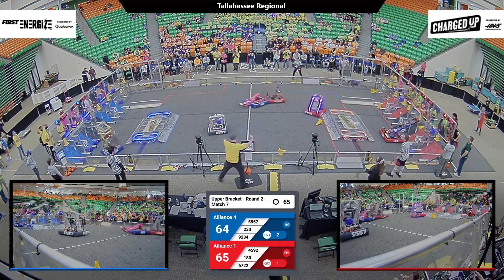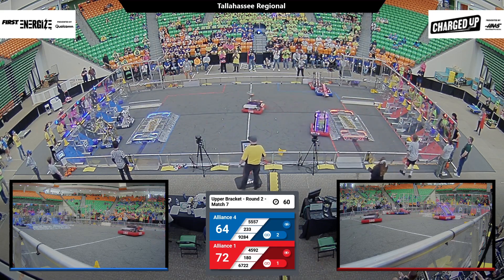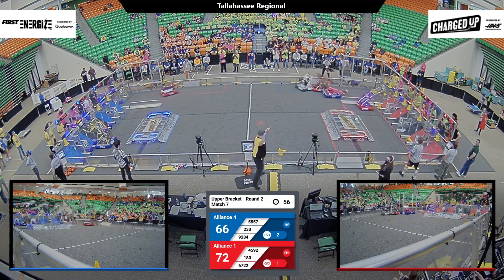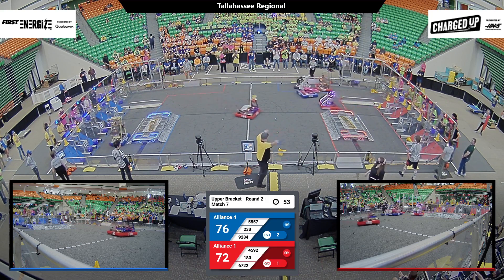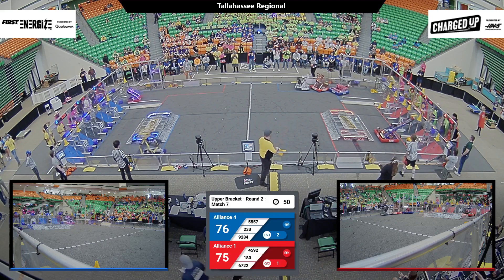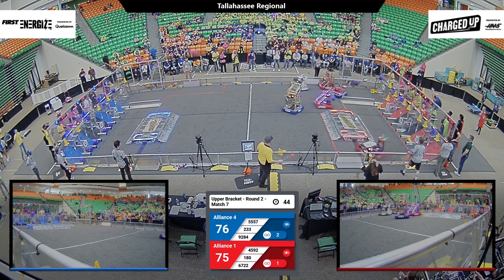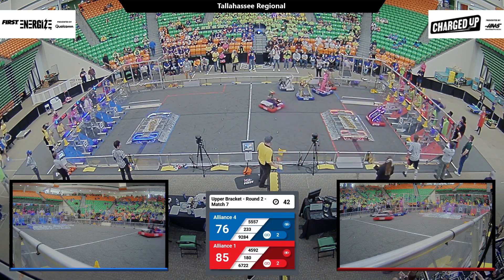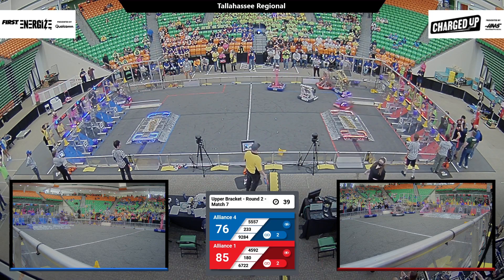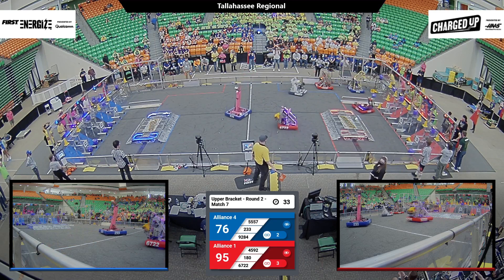BB Raiders trading hits there. 4592 into the cube substation for the Blue Alliance. Under a minute left, 72-71 — we're going to keep it close in this match. 233 and 55-57 sandwiched between a Red Alliance throwout in their substation. 180 finishing up a link for the Red Alliance. 6722 with a cube up high to complete an additional link for Red as well — that'll be 3. 95-76 in favor of Red as we approach the endgame.